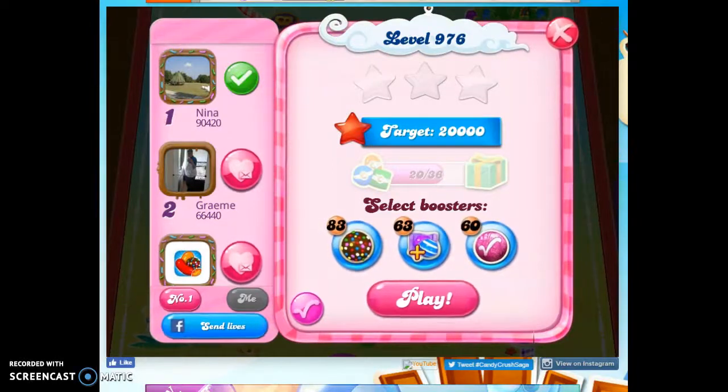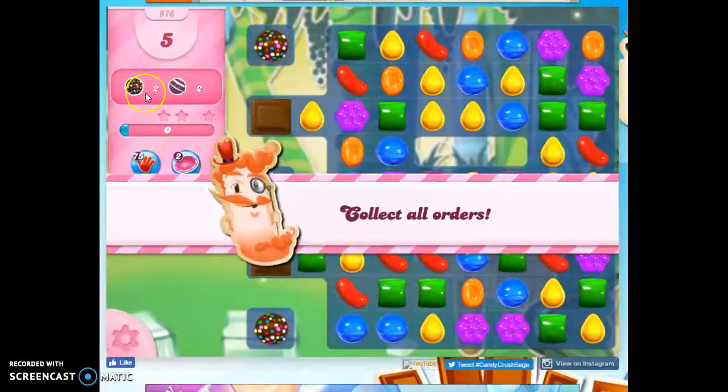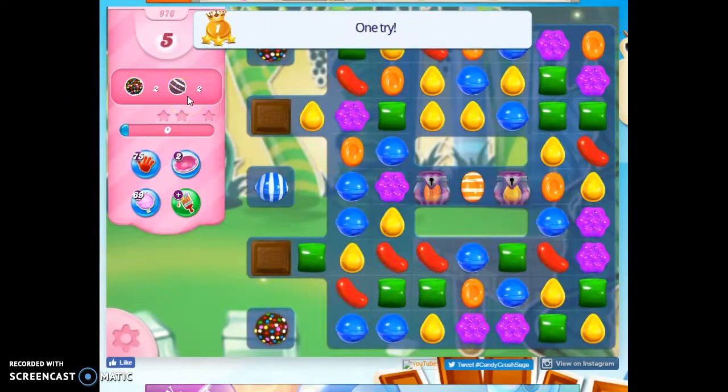Hi friends, this is Susie, your Candy Crush Guru, here to help you solve the puzzle of level 976, where we have five moves to collect two color bombs and two striped candies.